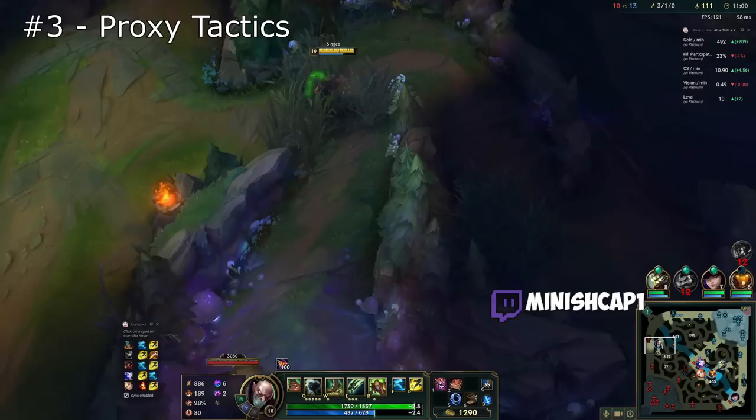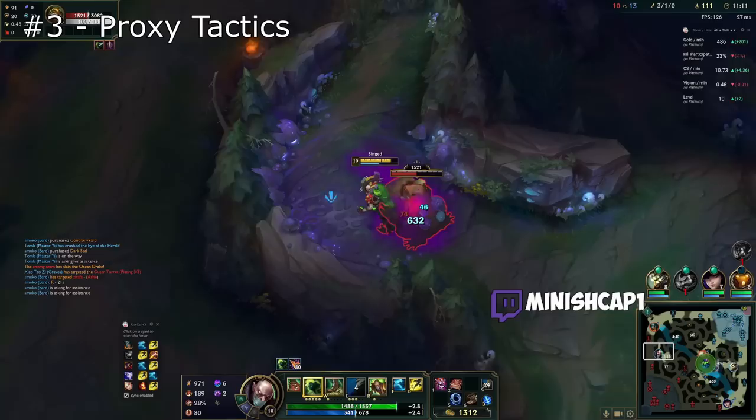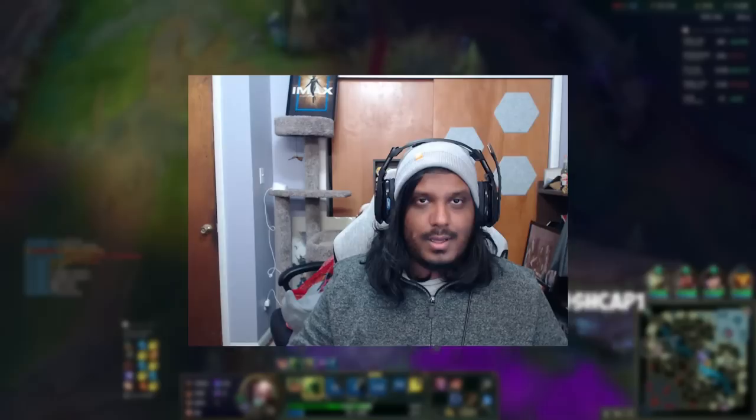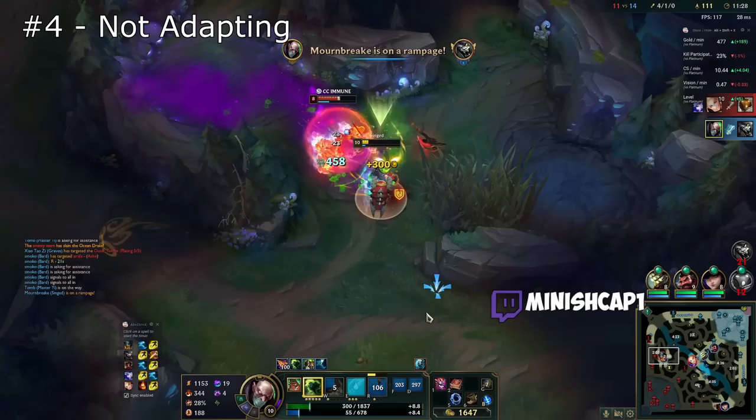I will say — because Singed is primarily a top laner, top lane is the most susceptible to early game freezes that can completely push other champions out of the game. It is true that Singed is especially vulnerable to lane freezes because he doesn't have any ranged wave clear, no shields, and no built-in sustain. However, because Singed can proxy, he has the ability to break freezes by skipping a few minions and farming behind the enemy tower. This can come back to bite you since you have to skip a few minions every time to break a freeze, but as long as you're careful and pay attention to wave states, you should be fine.